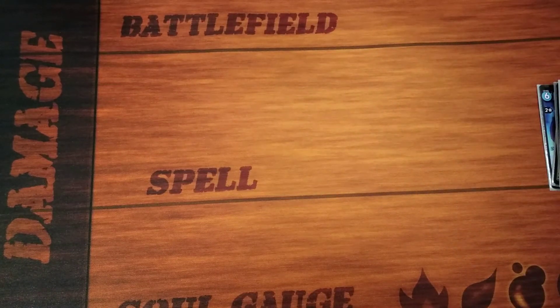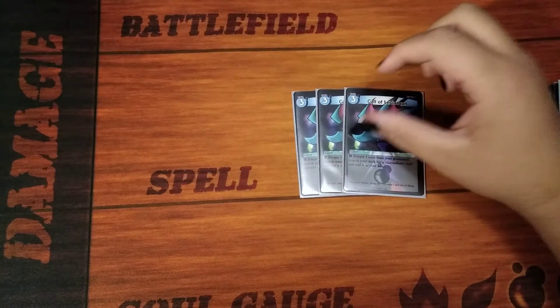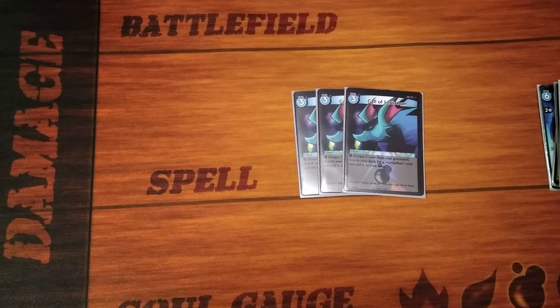Now we're going to get onto the spells. First, we're going to start out with Call of Leviathan. The way that this deck works is you have to forget one card from your graveyard in order to search out a Leviathan from your deck and add it to hand. This is really good because you can search out for Dread Skull Leviathan, so it helps you get your hard hitter or the removal or whatever it is that you want to do for Leviathan shenanigans. This card really helps you.